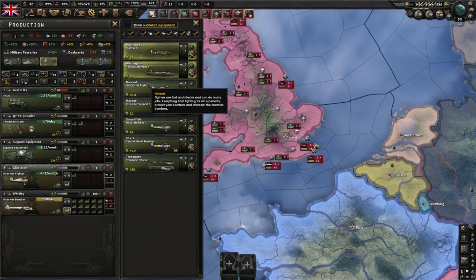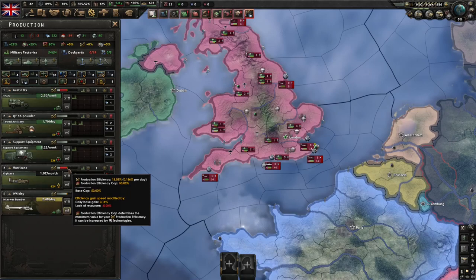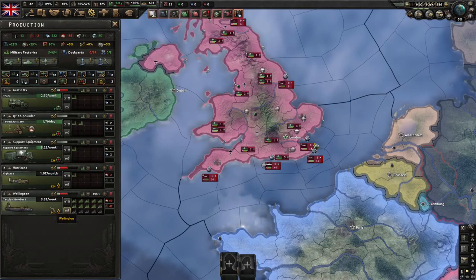I'll demonstrate again with our bombers here. You can see we're making two and a half a day with high production efficiency. If we change to the next level up, you can see now we're only making three a week and our production efficiency has dropped right down.